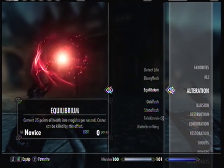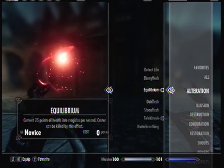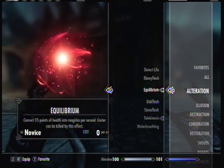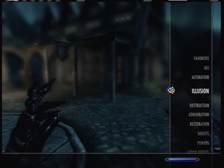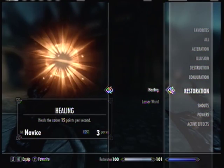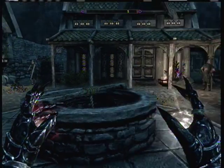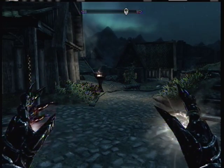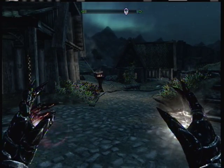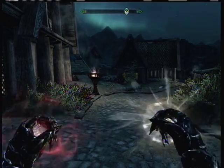You're going to want to equip Equilibrium in one of your hands. As you can see, Equilibrium takes health and turns it into Magicka. So on the other hand, you're going to go down to Restoration and equip the simple healing spell, which turns Magicka into health. So they sort of contradict each other. You're just going to want to dual cast these, because they offset each other and just let your character heal.